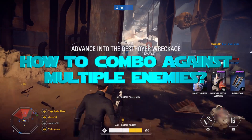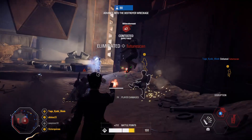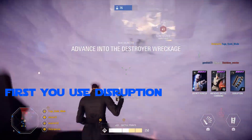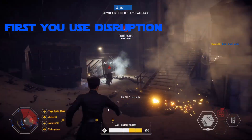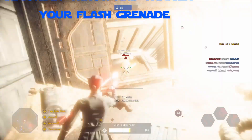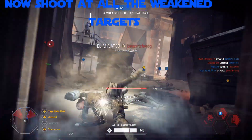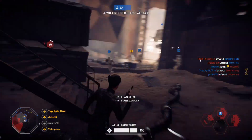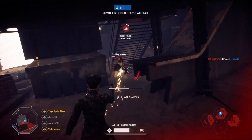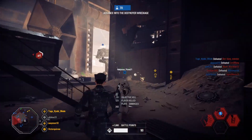How to combo against multiple enemies. While fighting more than 2 enemies, the officer class needs to combine his abilities. First you disrupt your enemies, then you throw and activate your flash grenade, and after this you shoot at all the weakened targets. Sometimes you might be able to survive and kill up to 5 enemies if they are all near each other. Keep in mind that facing several enemies is very situational and might not work every time, but usually even if you die you can take at least 1 or 2 enemies with you.